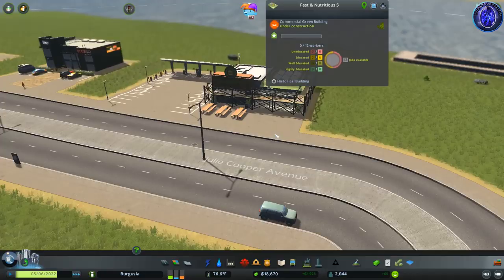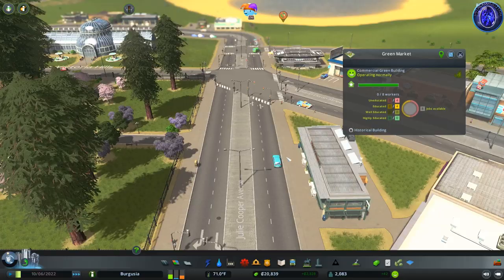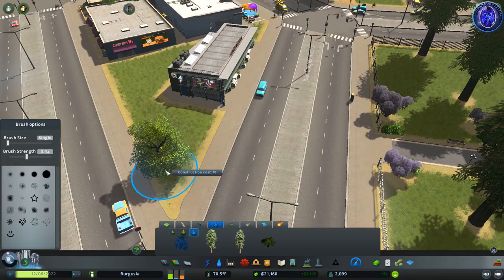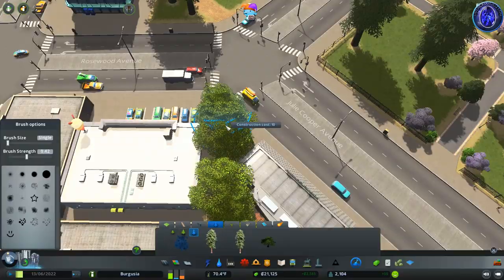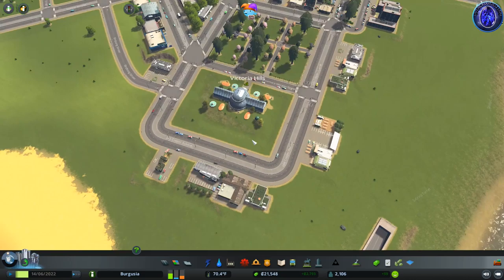These buildings look really nice. They don't have levels like the regular commercial buildings do — they're just one level, which is a little disappointing but not the end of the world. They can really add a nice feel to your town. I'm going to add in a couple of trees here where we have a little gap, just to kind of introduce people as they come down this road. Rather than developing the outskirts further, I wanted to work on our public transport today.